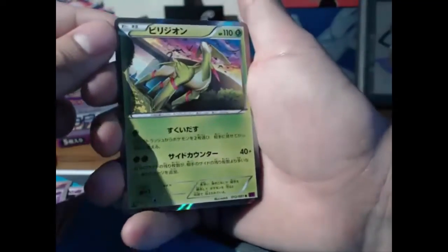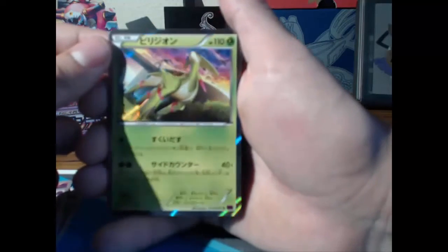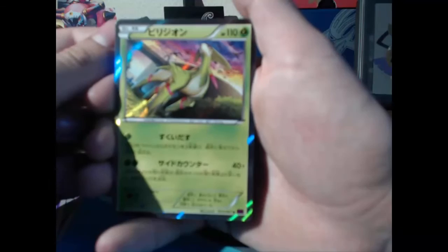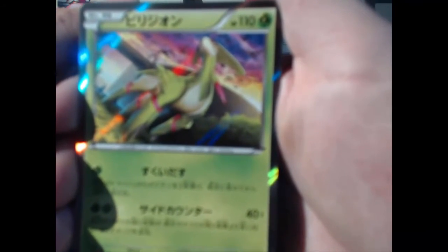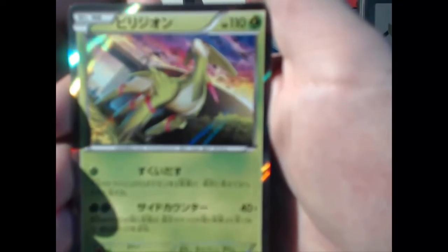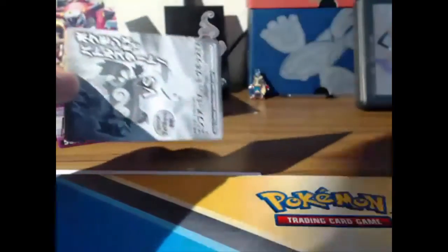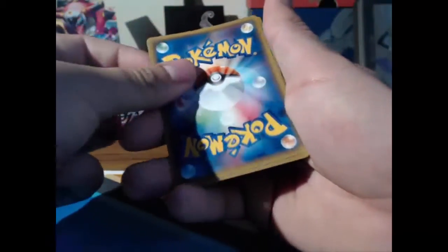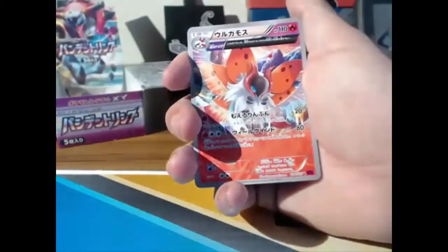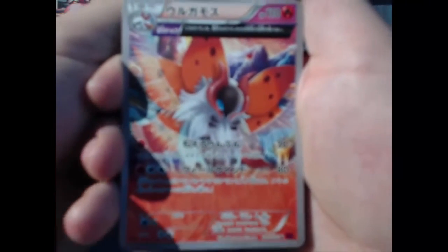We got a hollow Virizion for a first pack — not bad! The shinies on this one are looking pretty nice. Sorry if my camera isn't focusing. Virizion ain't worth all that time and trouble, just a regular hollow. Gotta open it from the back — there you go, starting to get the hang of it. Oh yeah, another half-heart card that I've been dying to get!